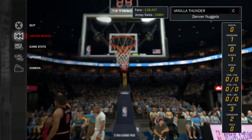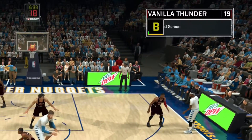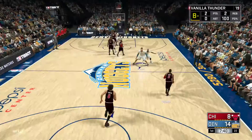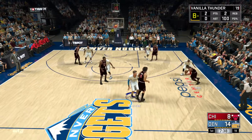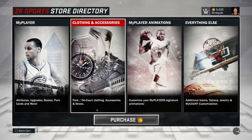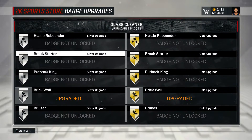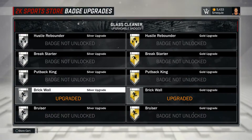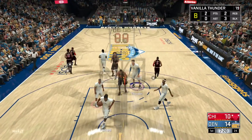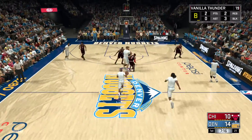You're going to set a screen and in the top right it should pop up 'good screen,' and that'll notify you that you've set a good screen. You're going to set 100 of those, and doing this will unlock the bronze version of this badge. Once you unlock the bronze version, go over to your upgradable badges and upgrade that into a gold badge. Then go back into games and set another 100 good screens, and this is going to enable you to complete the challenge and you're going to have the hall of fame brick wall.